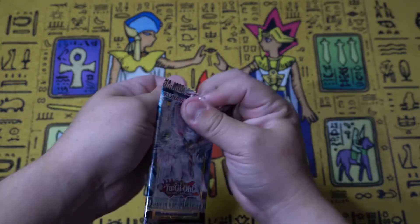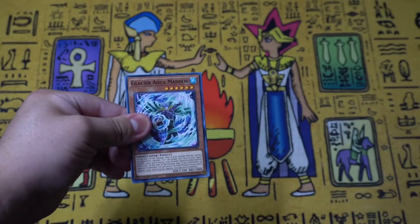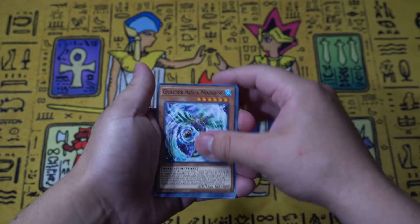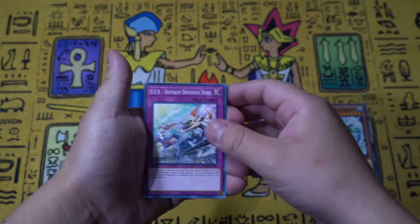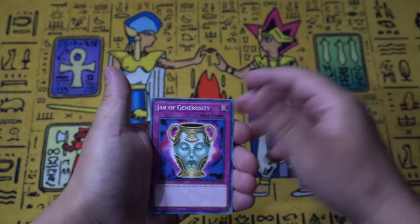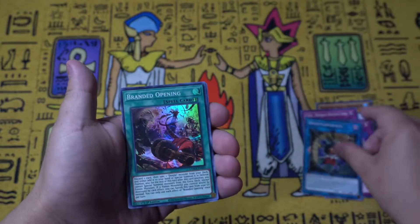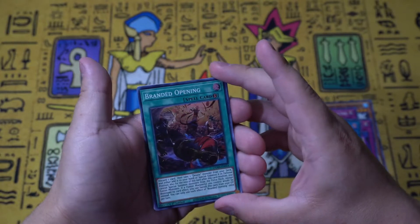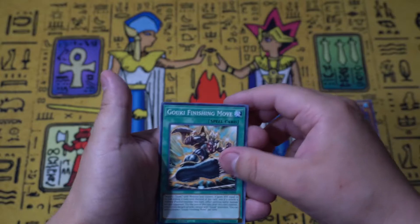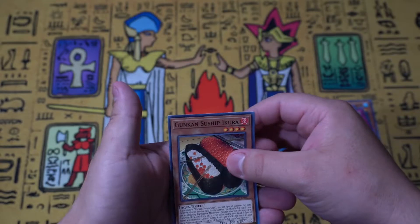Pack number one. If you guys haven't seen my Magic Key deck profile I strongly recommend you check it out — that's what I'm mostly excited for about this set. We have Glacial Aquamador, DDD Different Dimension Derby — I think this is actually really good — Jar of Generosity, not so good, Dispatch Paparazzi, and Branded Opening — very nice for a super rare. Also a Chronomaly card, Shinobi Insect, Goki Finishing Moves — some very cool Goki support — and Gunkin Suship Ikaru.